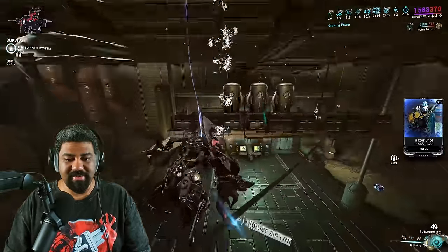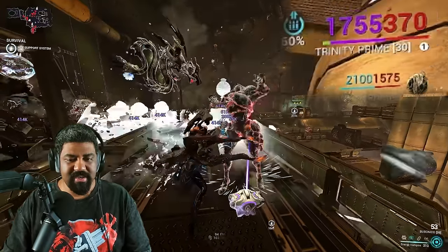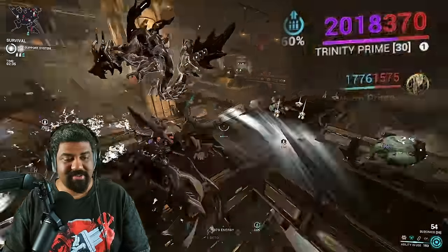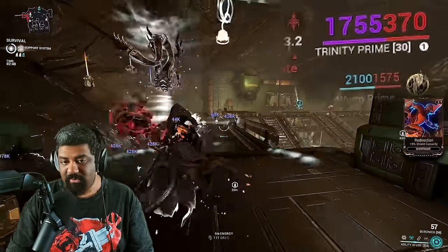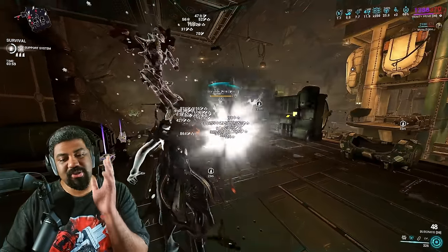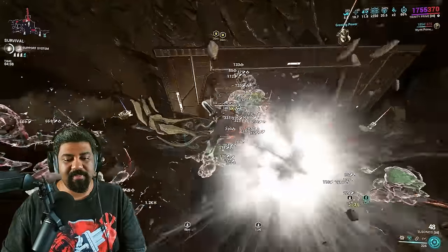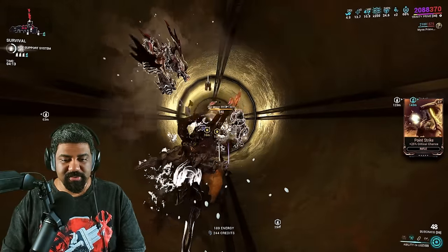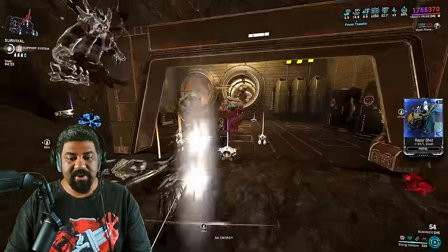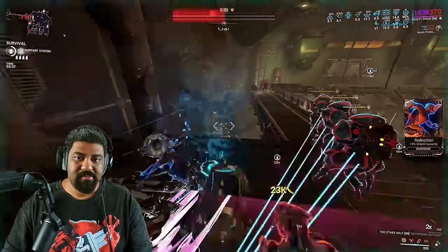If my shields do break, I do have Blessing to replenish my shields. But notice another thing: me using my second ability all the time replenishes my shields and even gives me over shields. It's because of her second ability augment — so if you replenish excess energy, it gets converted into over shields. It's a nice way to regenerate your shields, and these over shields get shared with allies. But when it comes to Acolytes, I wouldn't suggest using Energy Vampire as your main way of killing them because it's going to take a long time. So you can just use your melee weapon and heavy attack them to death. And depending on what focus school you're using, that can increase your damage. If you're doing Cascade, you're definitely going to be using Madurai — so when you activate Void Strike, it's going to deal even more damage with every hit.